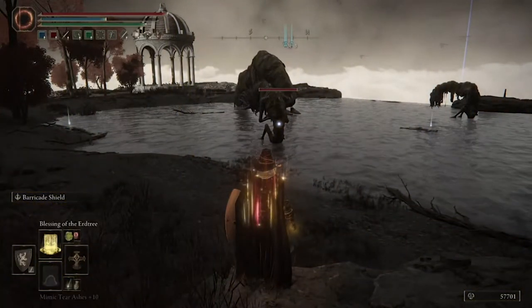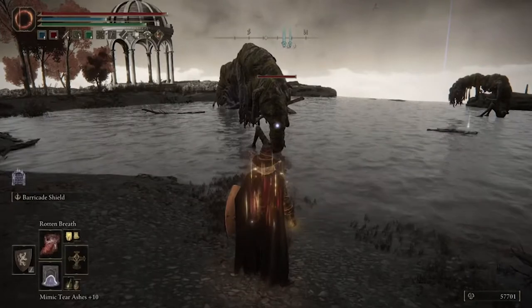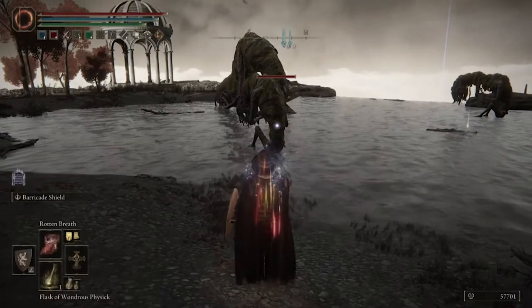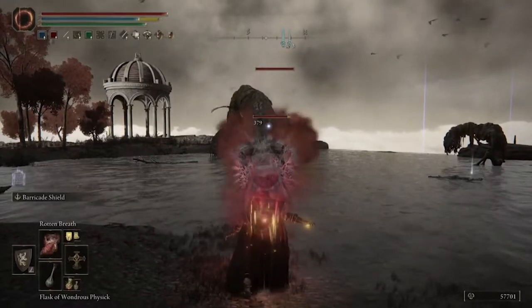Simply drop down to the area down here, take out any of the smaller Wormfaces with your Rotten Breath or your Blasphemous Blade — the weapon I'm choosing to use. When you have enough distance, you can see Wormface resting there with his fellow smaller Wormfaces. Pull out your Rotten Breath and do a full dose upon the main Wormface and the smaller ones.